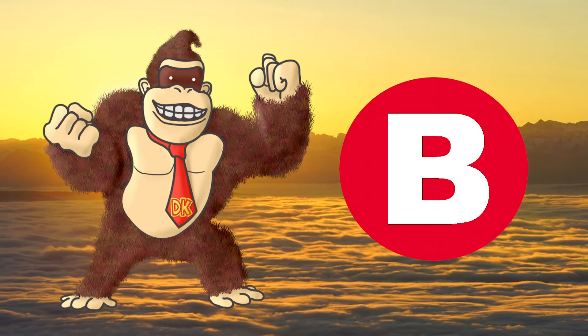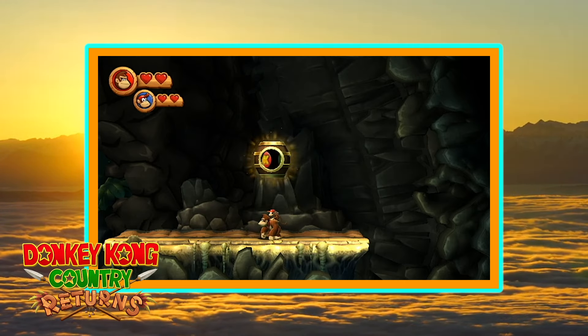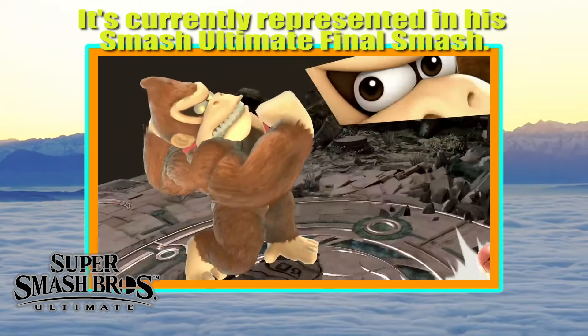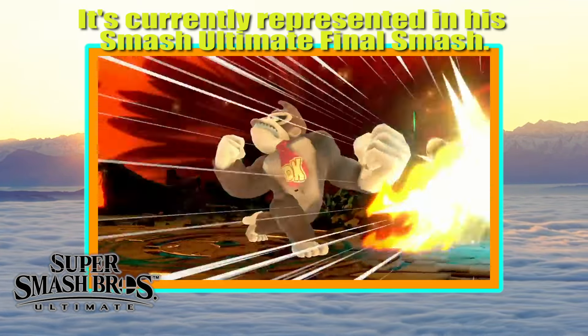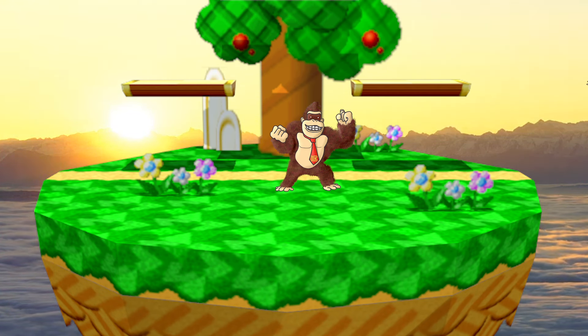For his neutral special it will be the same wind-up punch, but the more wound up it becomes, when you hit an enemy it will be like a finishing move where if you press it multiple times you will deal a lot more damage to an enemy caught in his grasp. The longer the wind-up, the longer the chance for you to press that button.